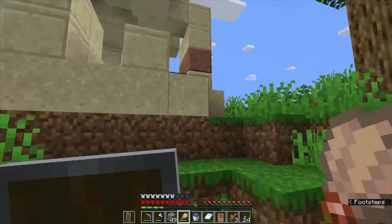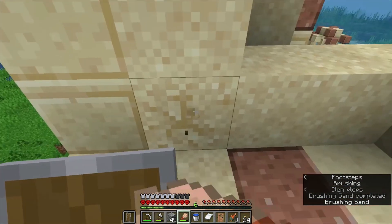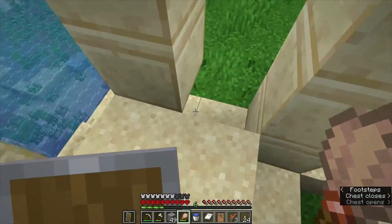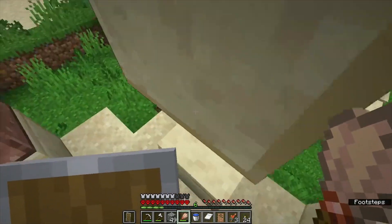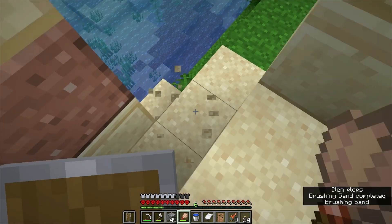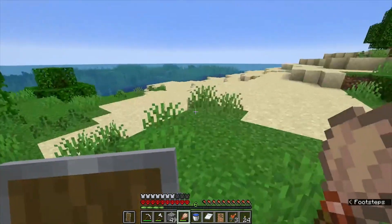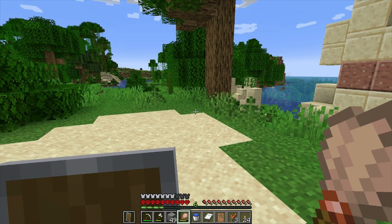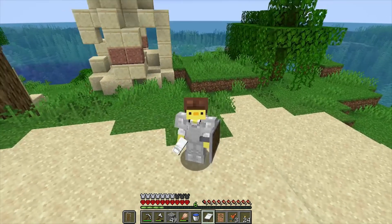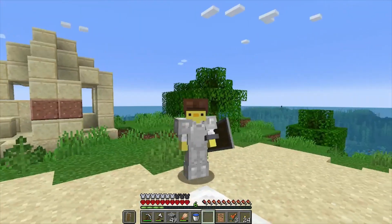Going up to this last structure - got another piece of wheat, and one more suspicious sand here. Hoping for a diamond to make a pickaxe, but it was just a wooden hoe. No diamonds this time. That's going to do it for this episode of Hardcore 100! The sun is setting, so that's our third day. Thanks very much for watching - I'll see you in the next episode!